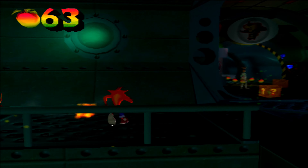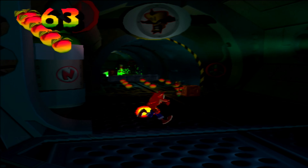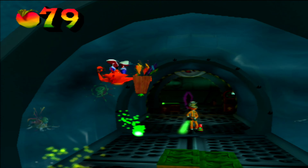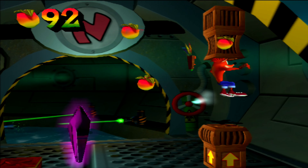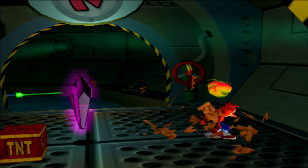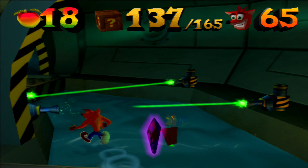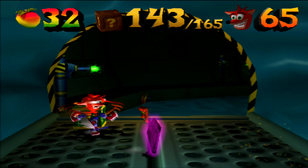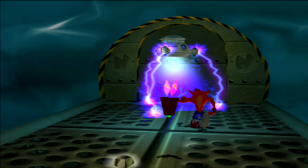When we beat the next Crunch boss fight we actually get the super double jump, which is a very handy power-up. Once we get the Death Tornado spin from the other Crunch boss fight later on, we will have the super double jump Death Tornado spin combination. Honestly it is such a good combination — if you played the other Crash games you'd know how good it is. I got all the boxes — I was hoping I didn't miss any in that submarine segment.